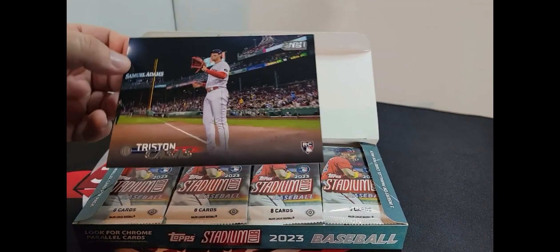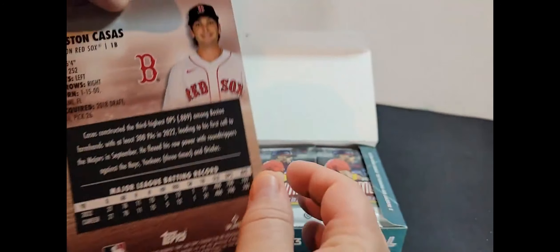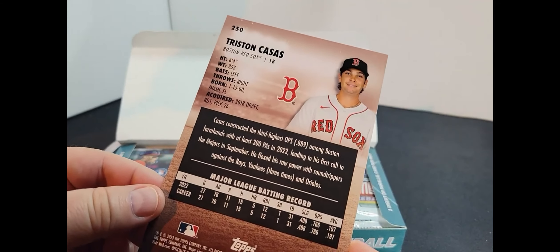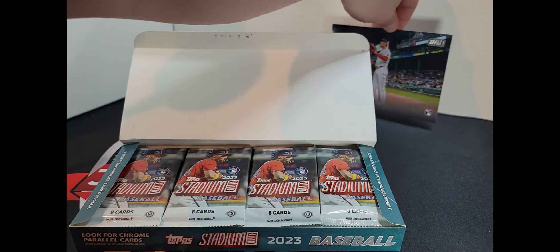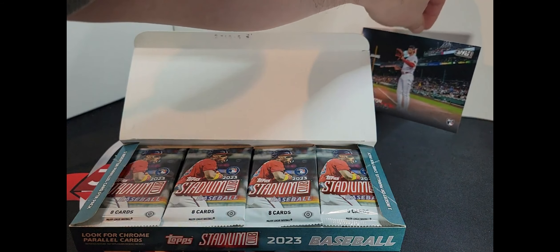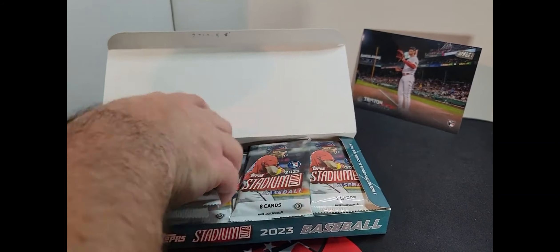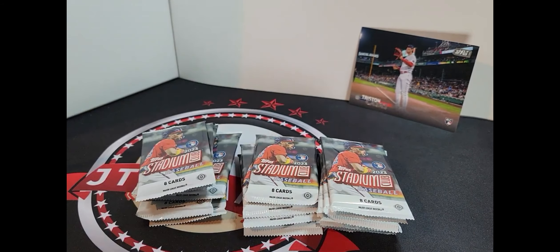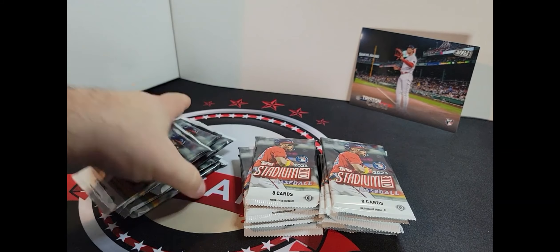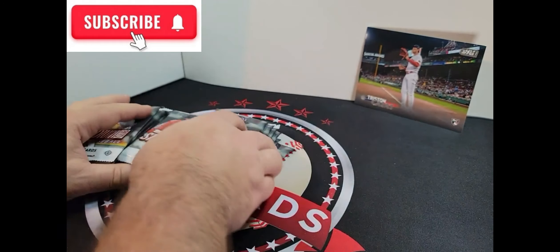Alright, you get an oversized card — Tristan Casas, a rookie card. That's very neat, very cool. Let's see, it looks like we get quite a few packs here. It's like eight cards per pack and what is that — six, ten, sixteen packs. Alright!